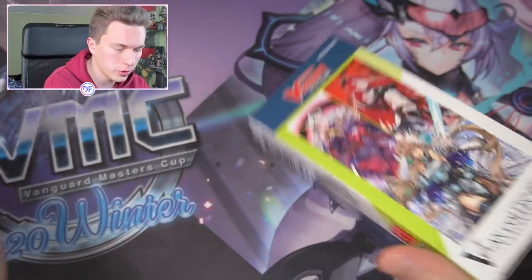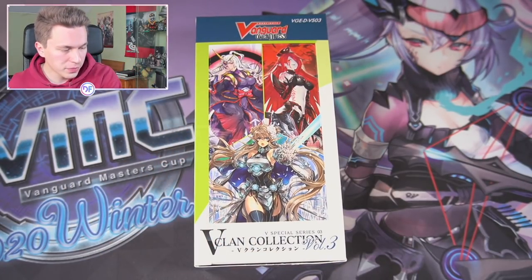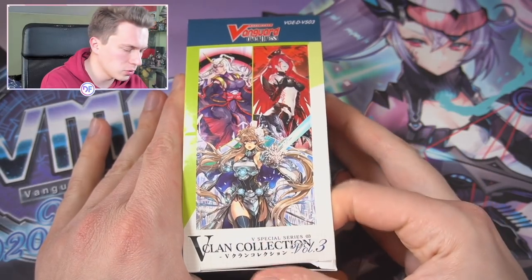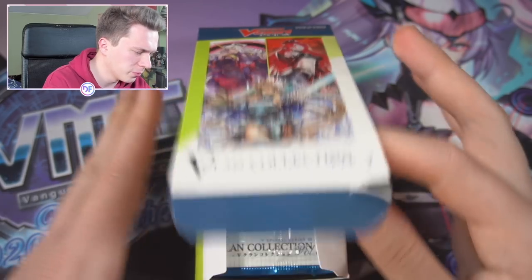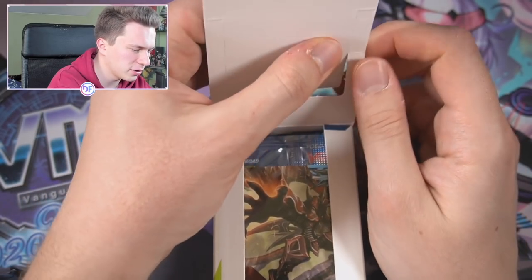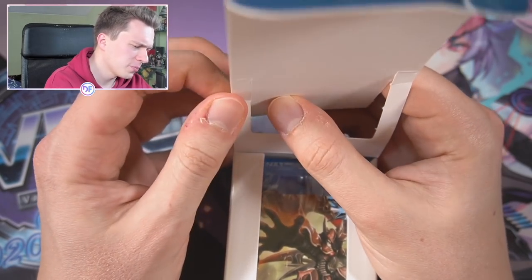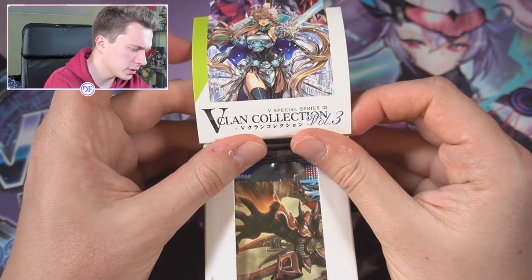Every single card in this set is a Triple Rare foil, and it's basically half new cards and half reprints, so it's just an overall nice set. There's no new gimmick like Clan Collection 1 and 2 with heal guards and such. This one is more of a clean set — just reprints of the effect crits, which is a questionable reprint choice — there are some better ones they could have chosen.